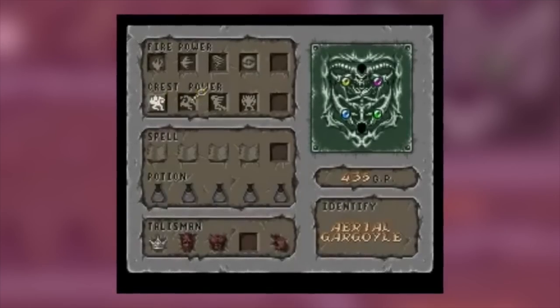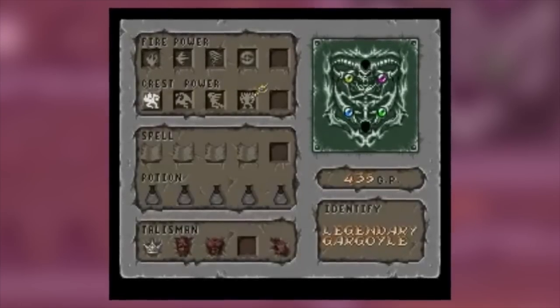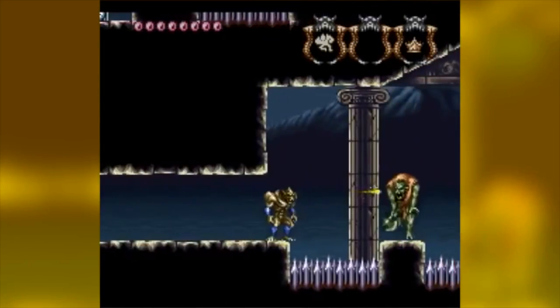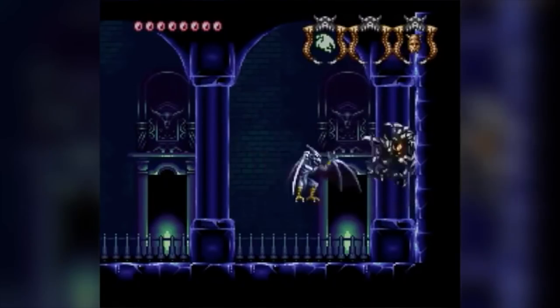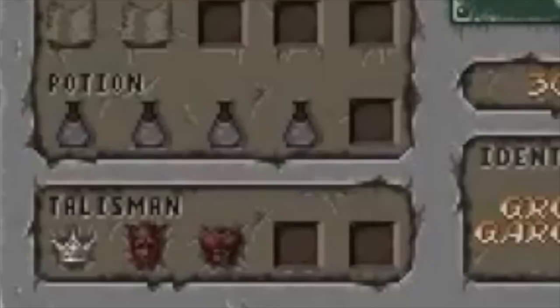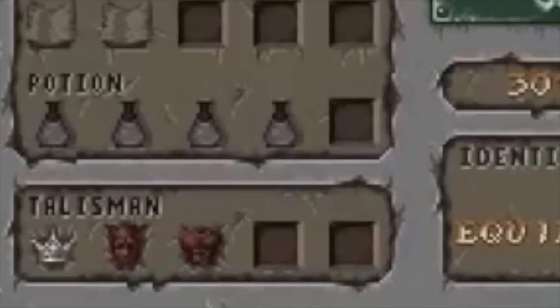Such as ground gargoyle, aerial, legendary, and ultimate. Other items to collect include extra hit points, flasks, and spell volumes for using consumable magic items, and talismans that can even further improve your powers.